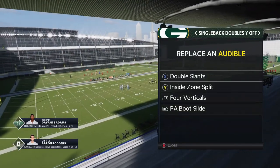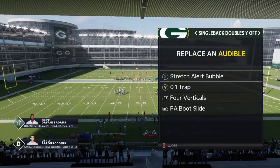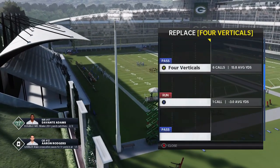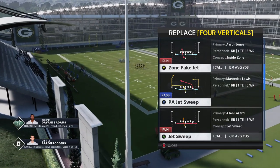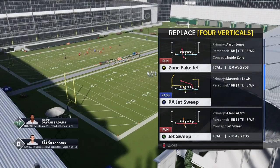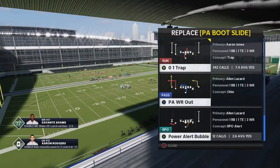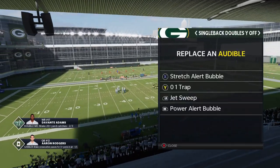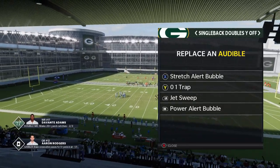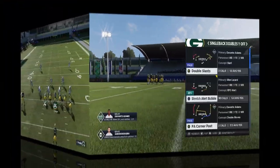I always set up the first one as the stretch alert bubble, and the second one is the 01 trap — those are the two big dogs. The next play is the jet sweep, and then the last play is the power alert bubble. All four of these plays are really either RPOs or trick plays, and they're going to give your offense a full scope of everything you can do.